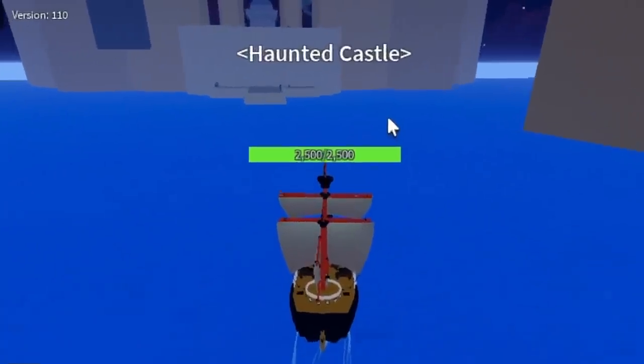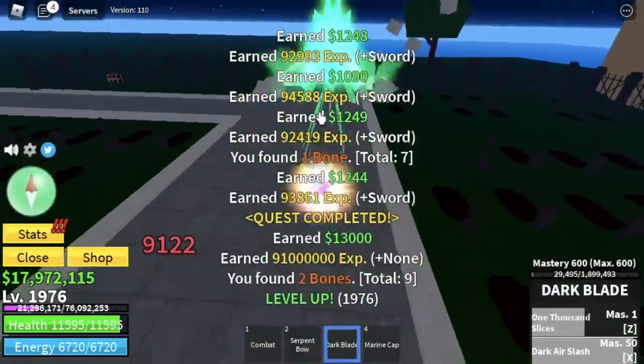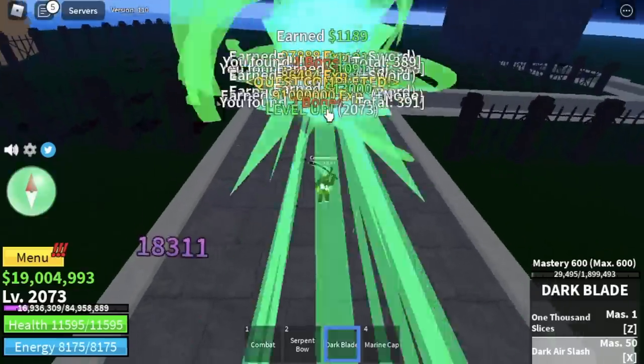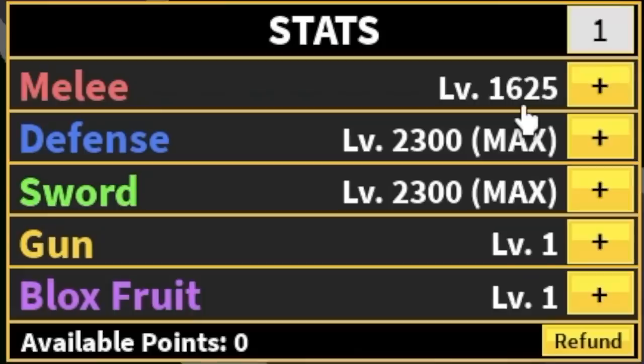Next island is the haunted castle. Our target here is only the reborn skeletons. Additional info: you can use the bones to get fire essence, boosts, and hollow essence. The goal is level 2075. Stats check: max sword, max defense, melee 1625.